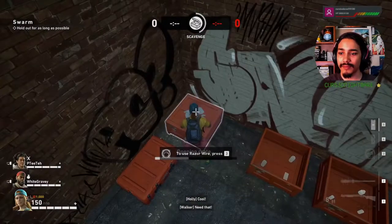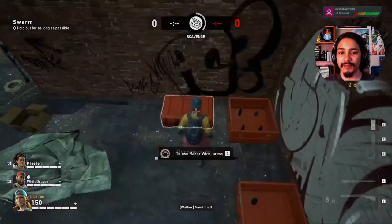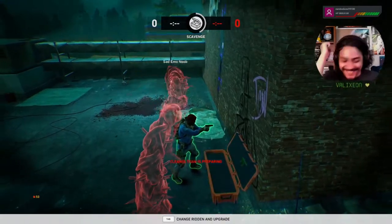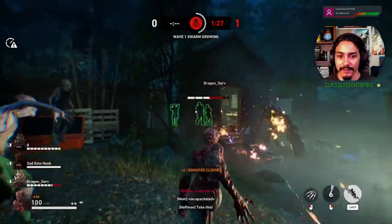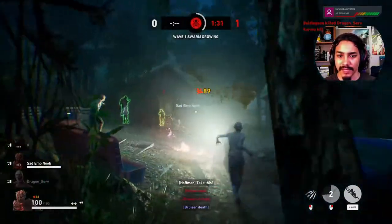The time the Closers have to set their cards and scavenge weapons leaves plenty of room for Ridden antics. There's also both a text and voice chat so you can coordinate with your team.